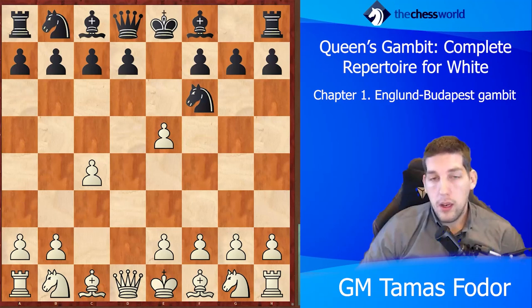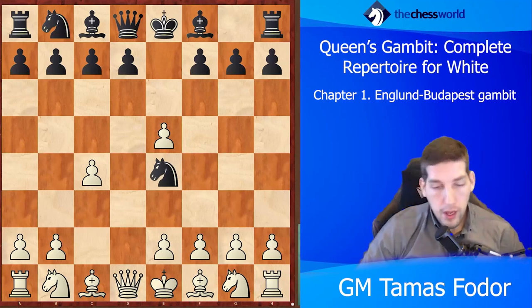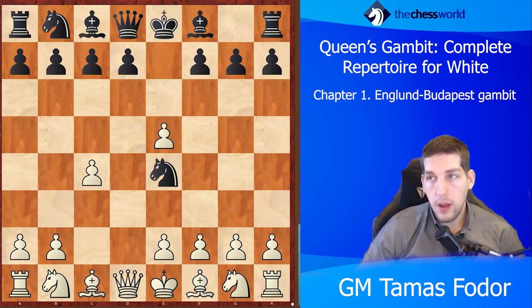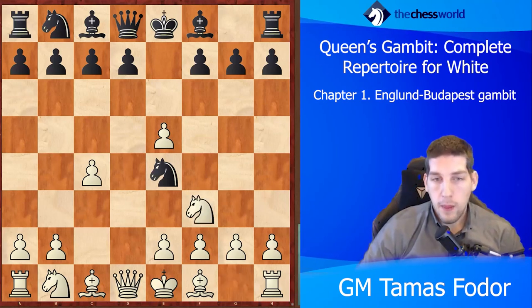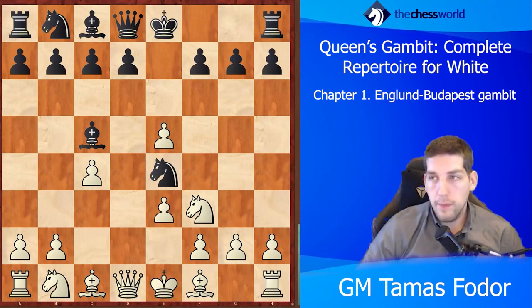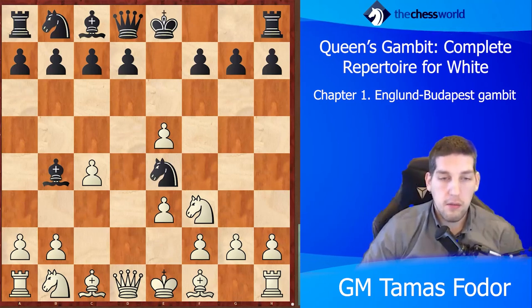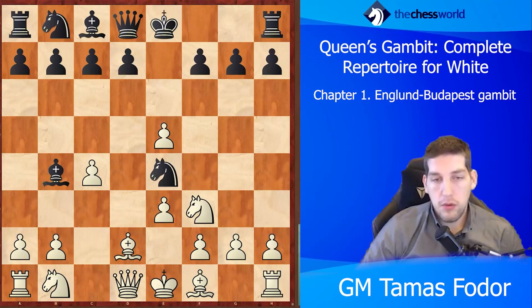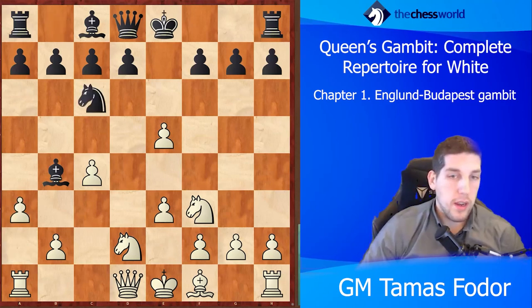Knight g4 is the main move, more commonly played. Knight e4 is a little more aggressive, trying to put pressure on f2 and the d2 square rather than getting back the pawn on e5. Either way, white just wants to develop with knight f3. Then black could choose bishop c5, going after the pawn on f2, which obviously has to be defended by e3. They could try the check immediately since they forced white to play e3, but a simple bishop d2 move blocks it and it's not really accomplishing anything.